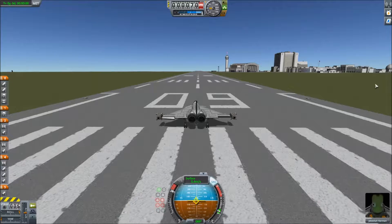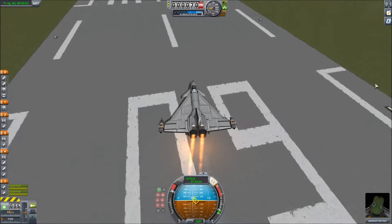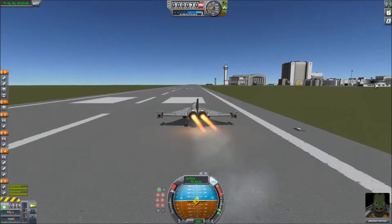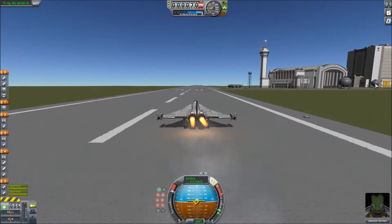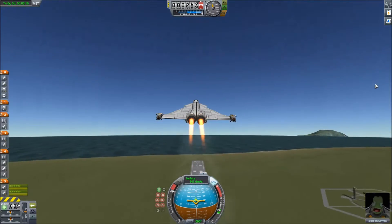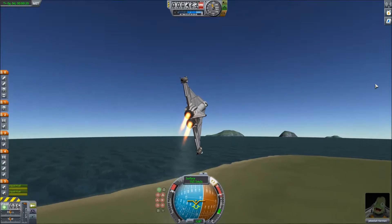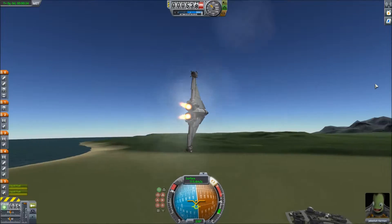It's a still-in-progress aircraft, and I don't know why my aircraft is deciding to veer from left to right, but I think I may have figured it out. I saw the flaps were up, so I don't know why it was doing that — the flaps should have been up from the start. I'll fix it in the workshop later on.